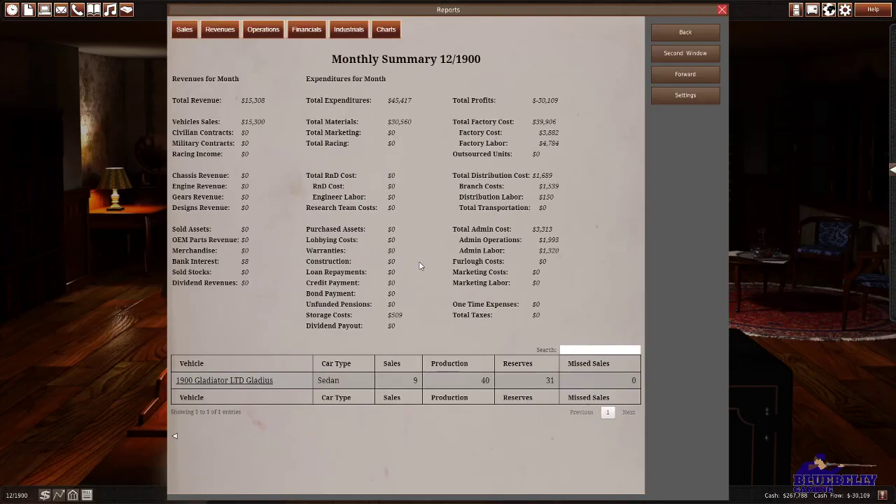Let's simulate and see how it does. Okay, so we lost $30,000. We produced 40 of them and only sold 9 — so we way over-produced. The good news is now we can shut down production and should be able to make back the loss quickly. But if we're only selling 9 in New York, I don't know that we want to mess around with too many other markets just yet.